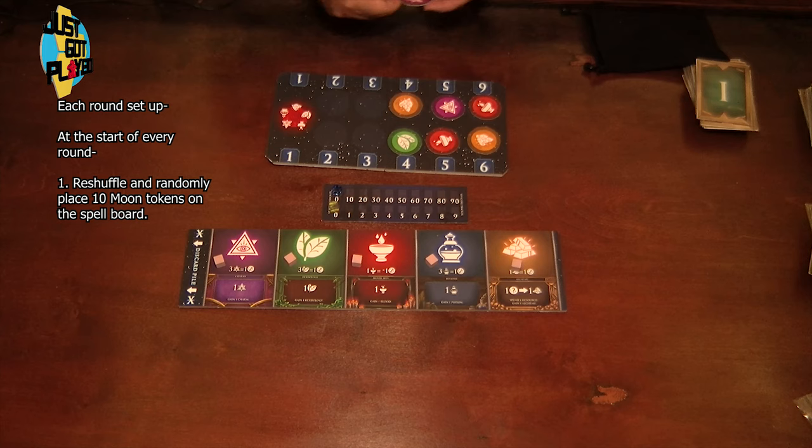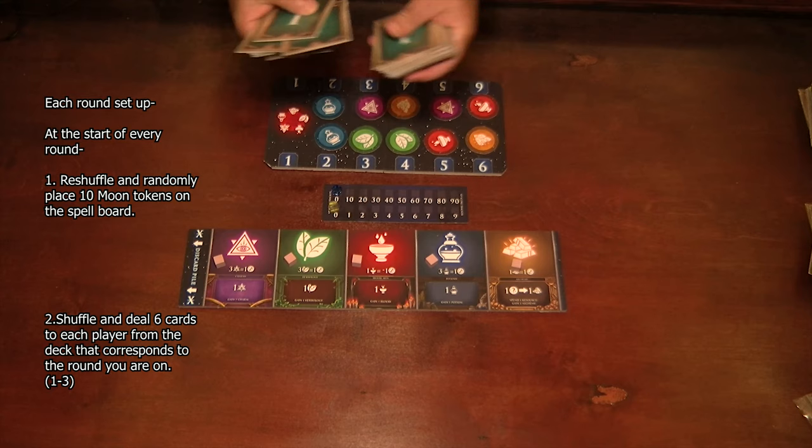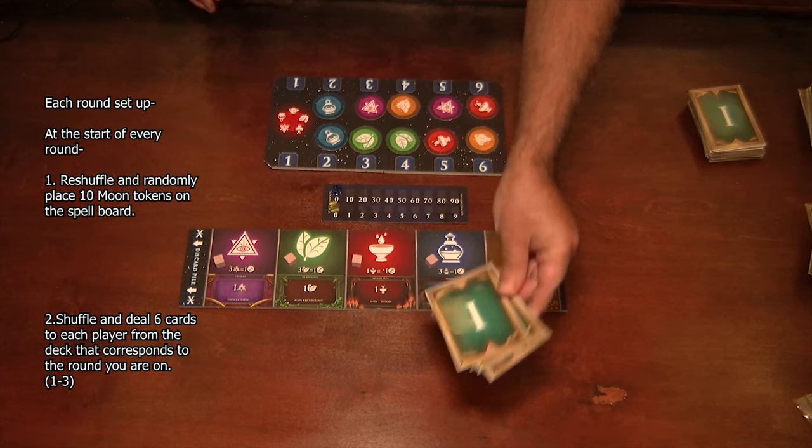The only thing left to do is grab the appropriate deck for whatever turn you're in, make sure it's good and shuffled up, and then deal out six cards. That's it — that's complete setup for the game, including each individual round setup.